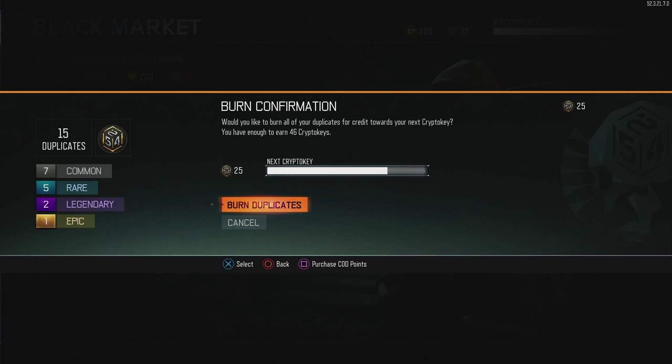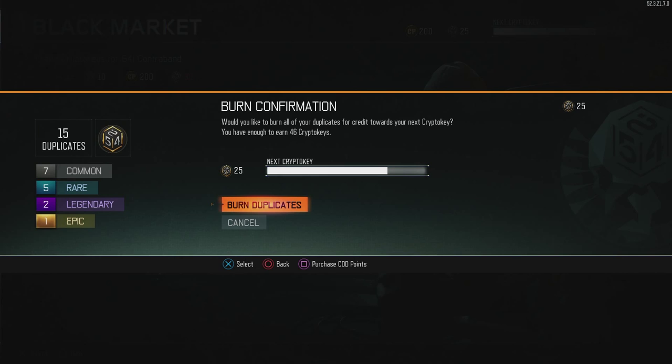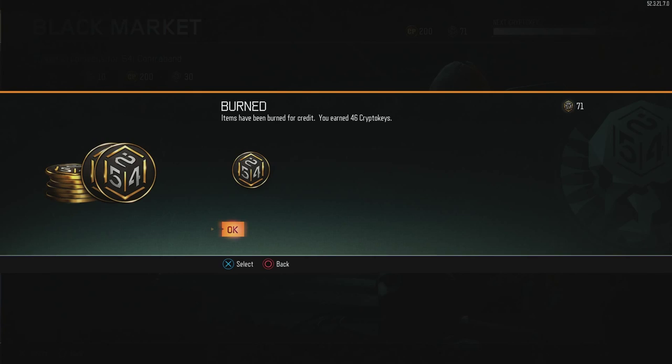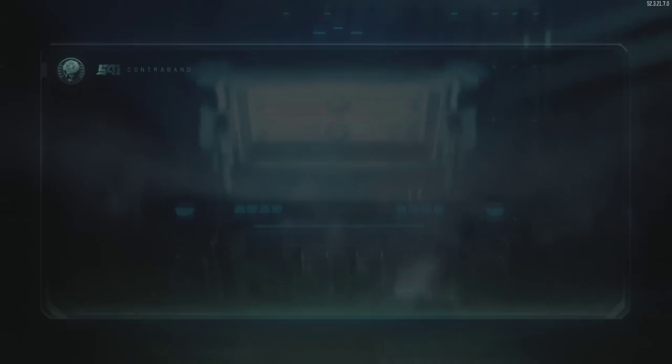I get 46 crypto keys back, burning one epic, two legendaries, five rares, and seven commons — not as many duplicates as I thought. One of each rarity basically. I have enough for two more supply drops.